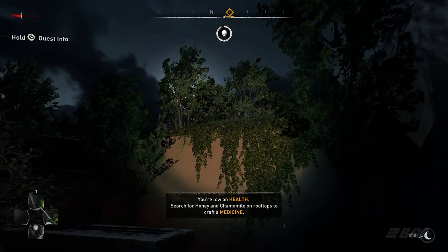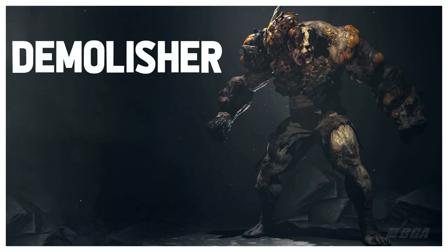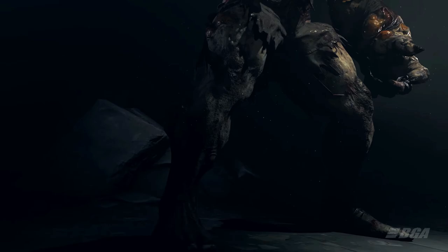The Howler is more like a passive zombie — it doesn't fight. It's more like an alarm for other zombies, signaling that there's a human nearby, and then you can see Papa Volatiles running towards it.